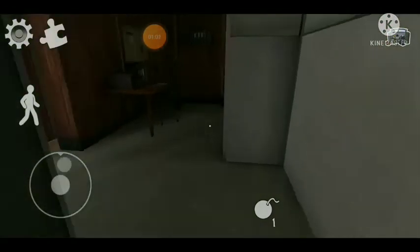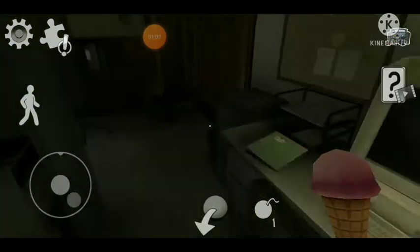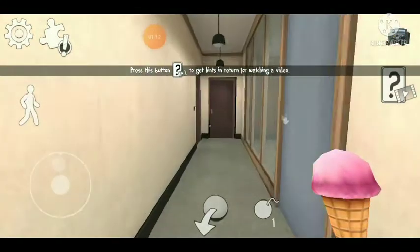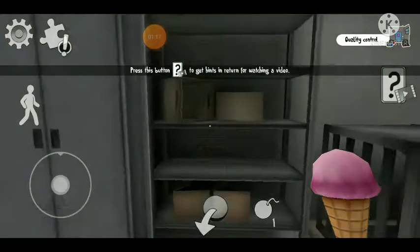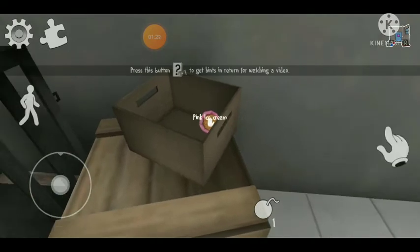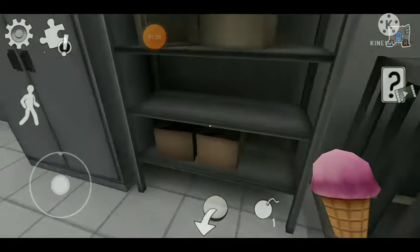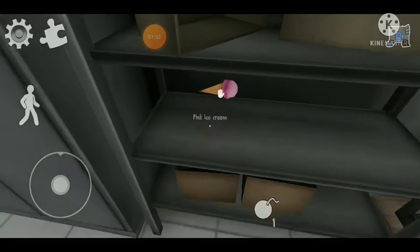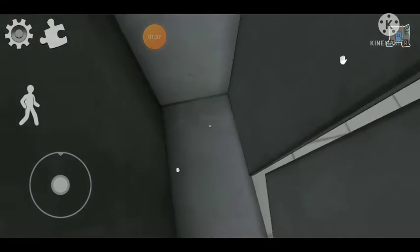If there is a trophy, just let us know about the details. You might find a place on top of the house, or you might find a place inside, or you might find a place inside the cupboard. If you see it in the cupboard, you might find it there.